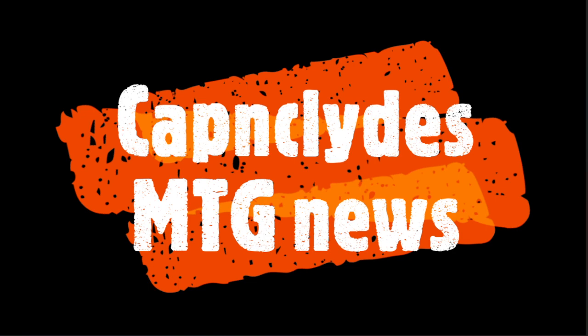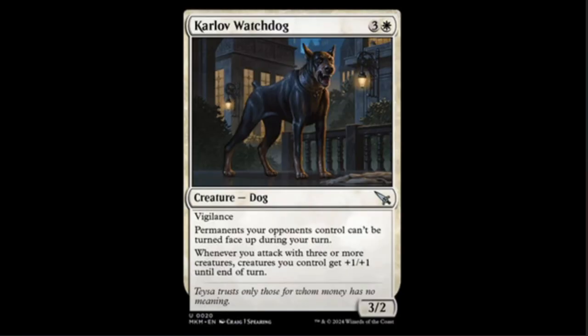We're going to start off today with the goodest of boys — or I guess you could say the baddest, he looks pretty mean. We have Karlov Watchdog, a three-two for white and three with Vigilance. Your opponent's permanents can't be turned face up during your turn. Whenever you attack with three or more creatures, creatures you control get plus one plus one until end of turn.